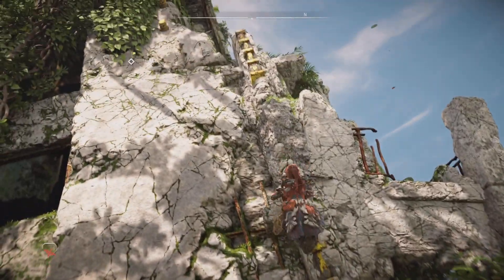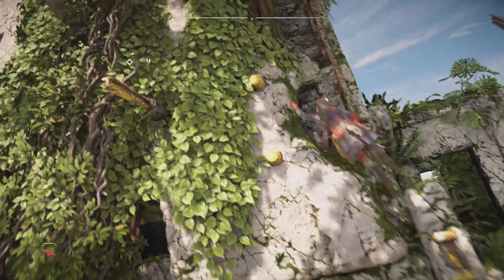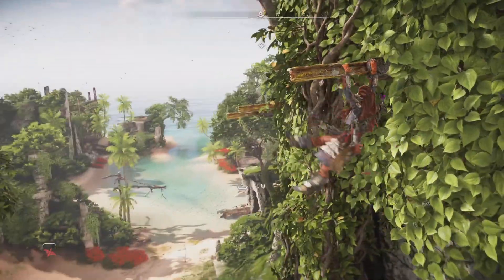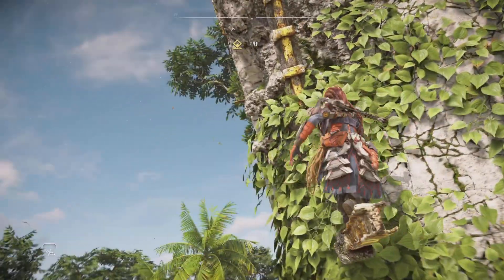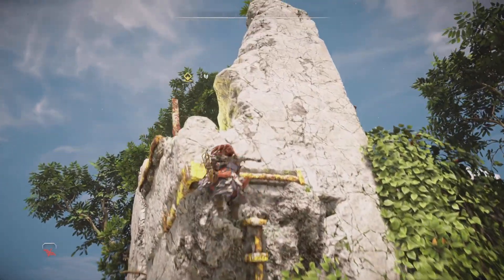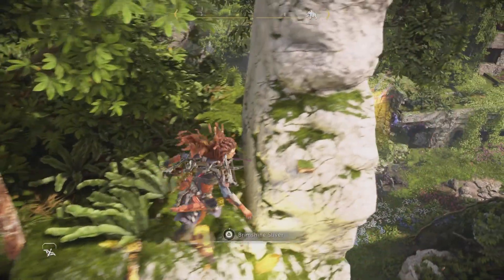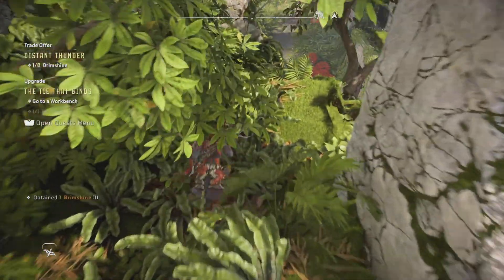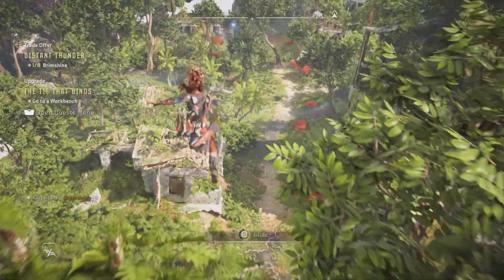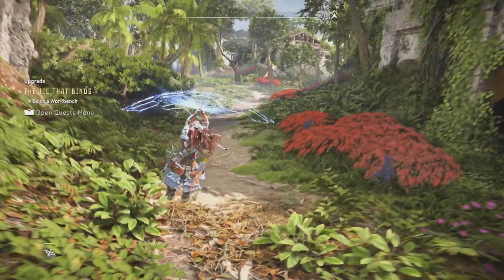I'm going to start with the tremor tusk. I'm not going to fight any of the machines we find here except for the bile gut. That one's going to get its own video because it's going to be a combat one like the other previous videos have been. But if you want to know how to fight a tremor tusk or a thunder draw or anything else, just look at my previous videos. I'm mostly just coming here to show you how this location sucks for fighting the various machines you find here.